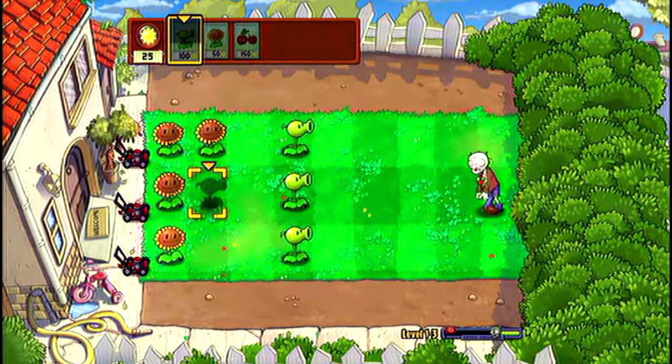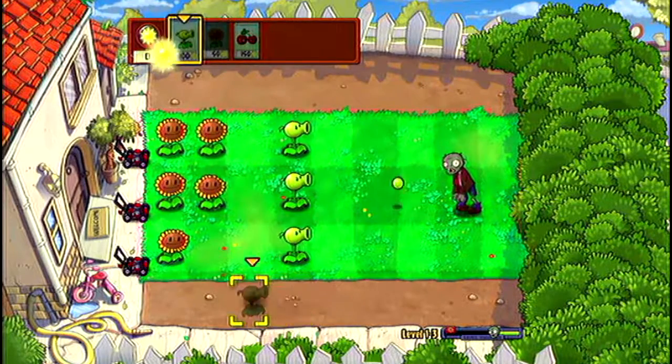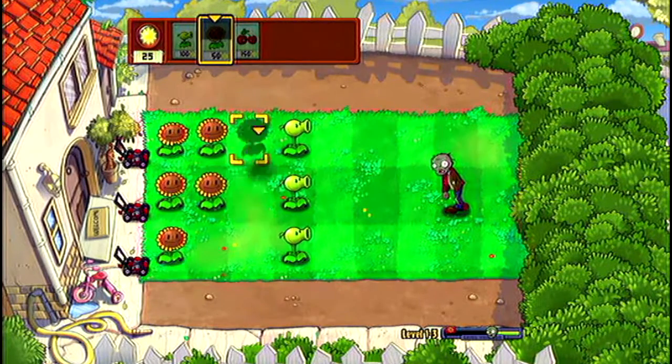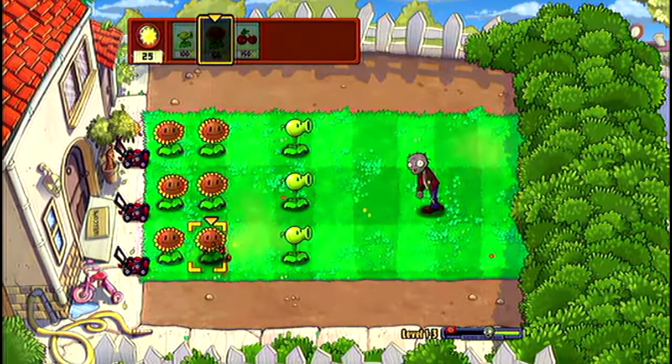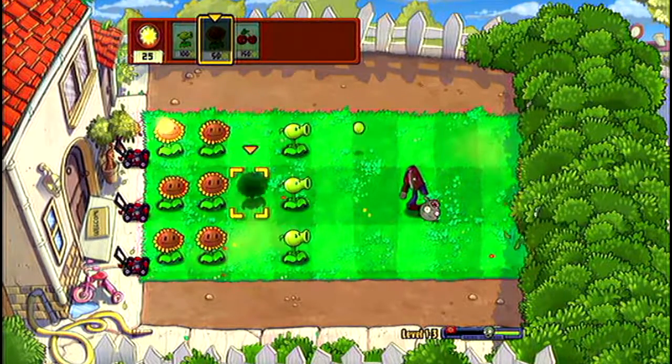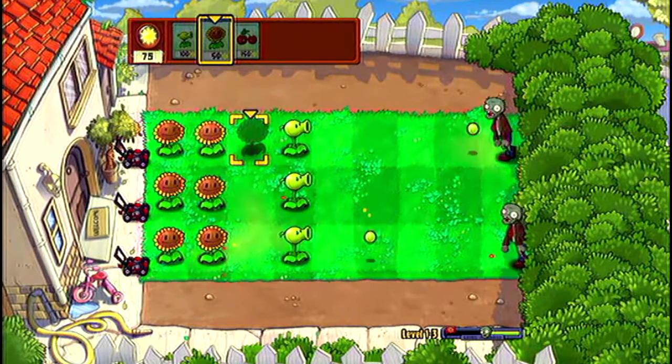Watch — one, two, three. At five peas he loses an arm. Four, five — their arm pops off. And then at ten their head pops off. So... seven, eight, nine, ten — there we go. It was ten. My bad, I started on the wrong number. But yeah, that's how they kill.